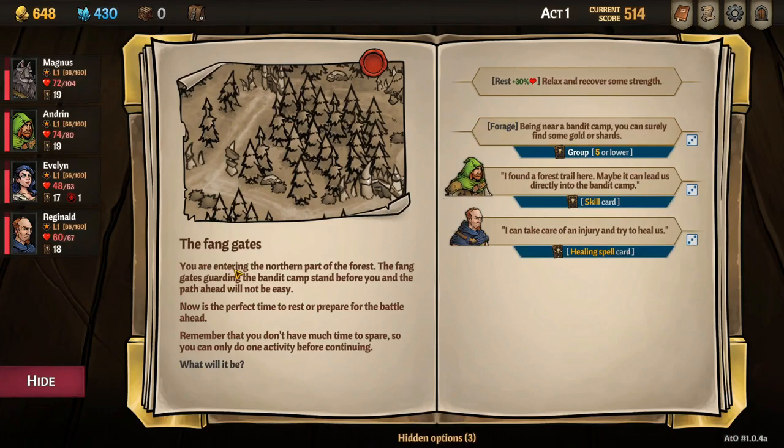The Fang Gates — you are entering the northern part of the forest. The Fang Gates guarding the bandit camp stand before you and the path ahead will not be easy. Now is the perfect time to rest or prepare for battle. Remember you don't have much time, so you can only do one activity: rest, forage, build a camp — being near a bandit camp you can surely find some gold or shards.